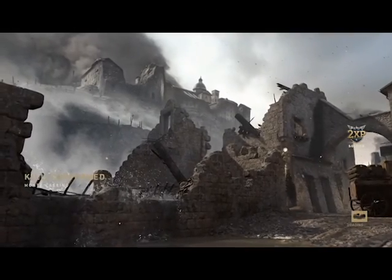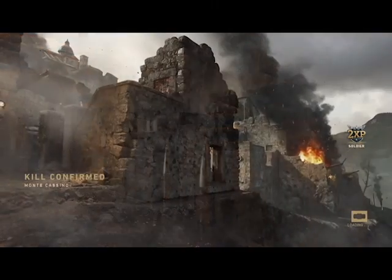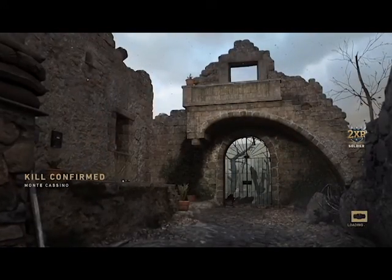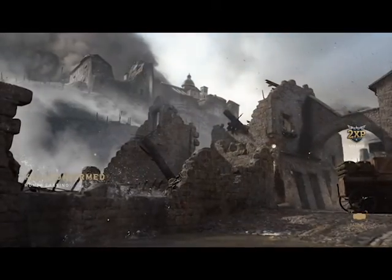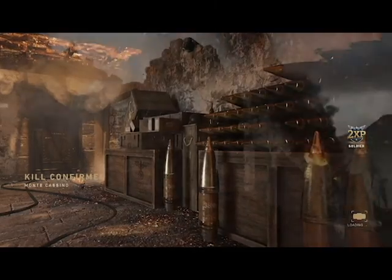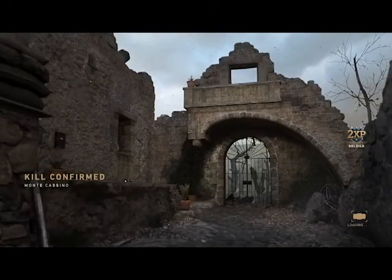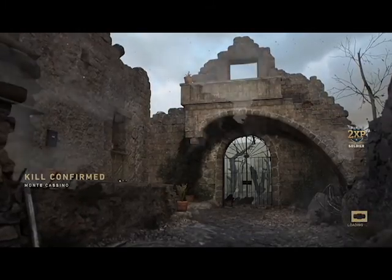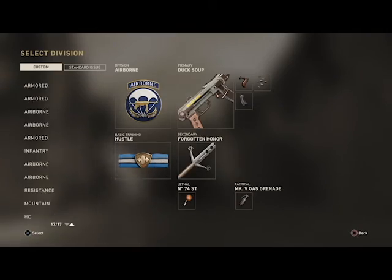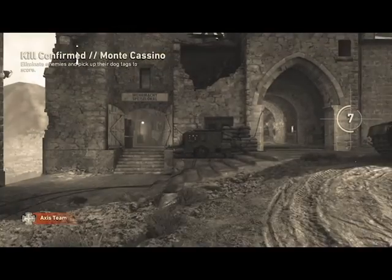What's up guys, it's your boy Mr. Headquarters. I hope y'all are having a fantastic day. In case you've been living under a rock, we got a brand new DLC - the United Front. It came with three multiplayer maps, a war map, and a zombies map. You're not going to see me play too many zombies or war - that's just not my thing. I grinded zombies back in the day and burned out on it. I'm more into the multiplayer maps and really trying to grind out score streaks. The three multiplayer maps are Market Garden, Stalingrad, and Monte Cassino.